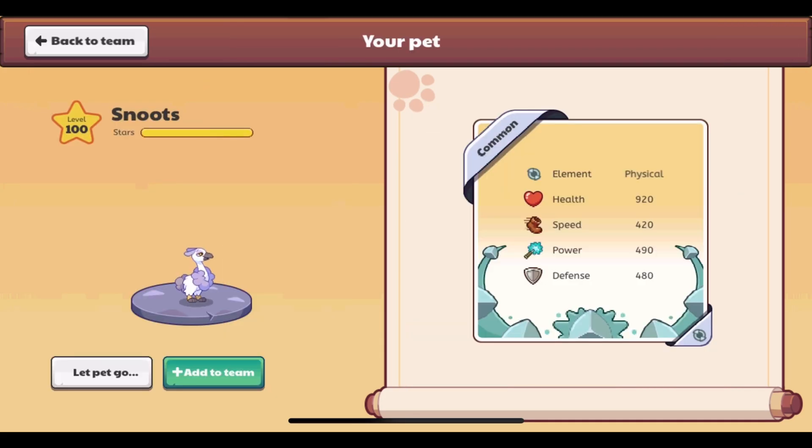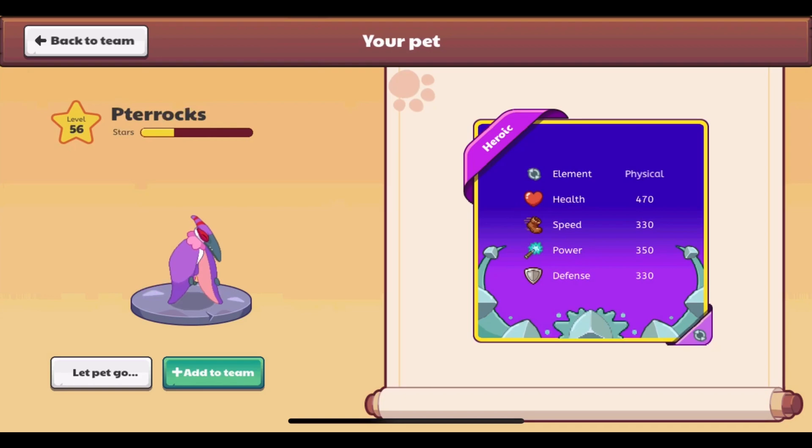This is a new one — the card for physical type — and it looks just incredible. I love the color, the designs, everything. Looks amazing. This is a heroic version of physical, and I like it even better with the background. Looks perfect to me.